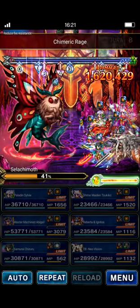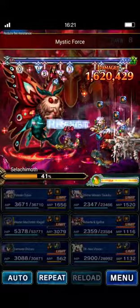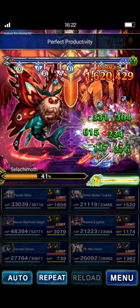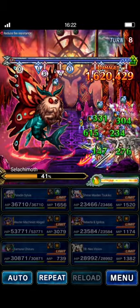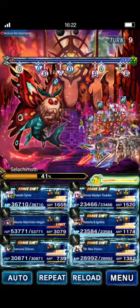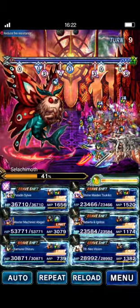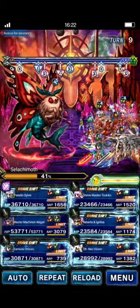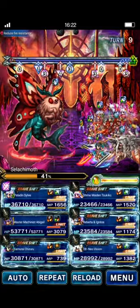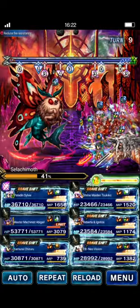Nice — she'll pretty much heal everybody back up. We should kill on this turn. I've been doing between 2.8 and 3 billion on this turn with this team. From 40%, you only need to do like 2.5 billion to kill, so hitting the damage cap should kill from this point. Now, remember that you might be sitting at 49% if the HP lock actually worked, so you might need to do a little bit more damage to kill — but then you just finish it off on turn 10. Shouldn't be a problem.